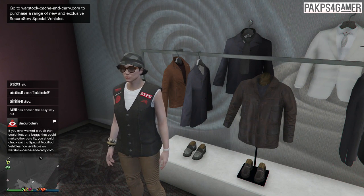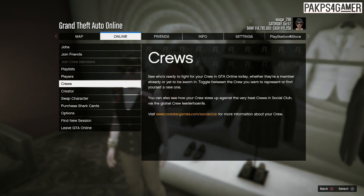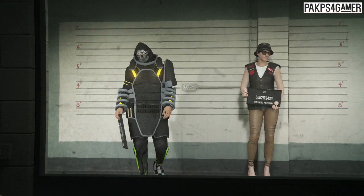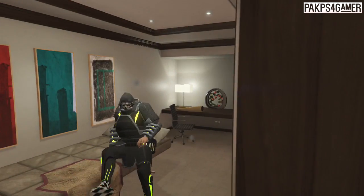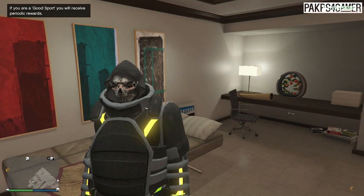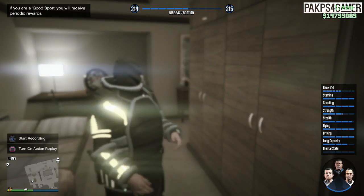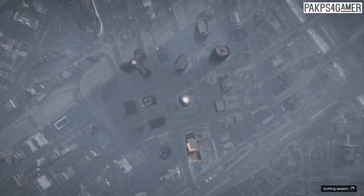Once you guys saved the outfit, you guys want to simply go back to online and you guys want to swap characters. So now we are back on GTA Online. What you guys want to do is simply go back to story mode and now we will do the director mode glitch.